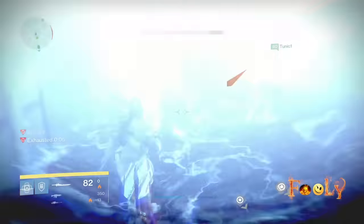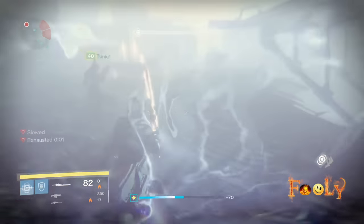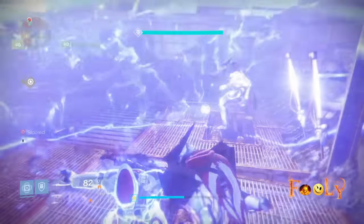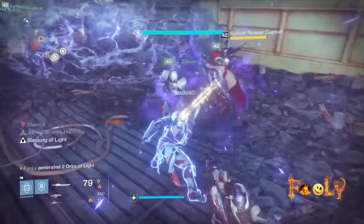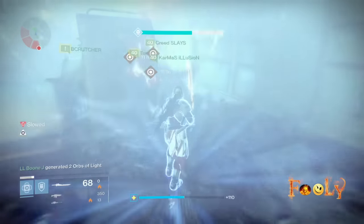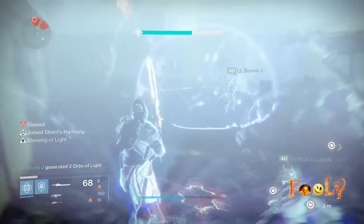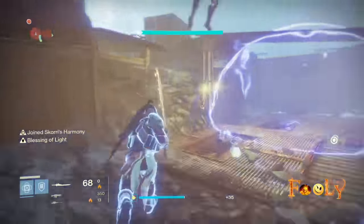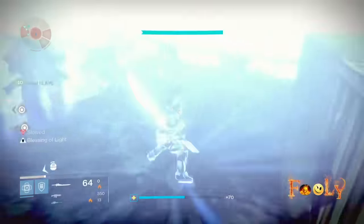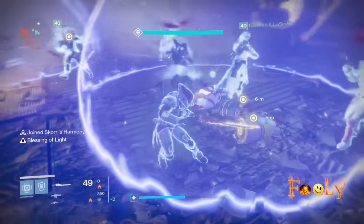That's pretty much the strat. Don't focus on killing or taking out the tank before you take the parts down there, because you need as much time as you can get. Basically, if you're not carrying a part, you're doing DPS on one of the legs. The spider tank should always be down and open. When he's open, don't even worry about him. Get the part, focus on other ads, but don't worry about the spider tank if he's down.